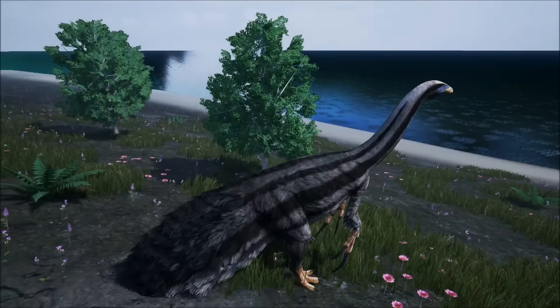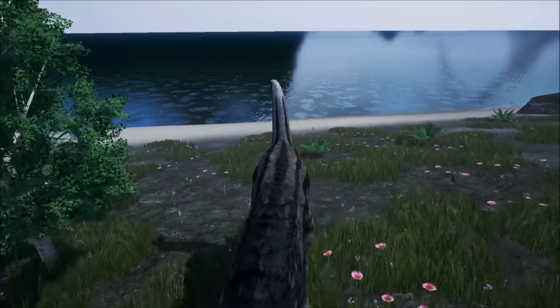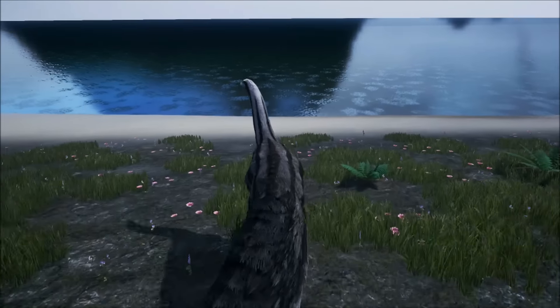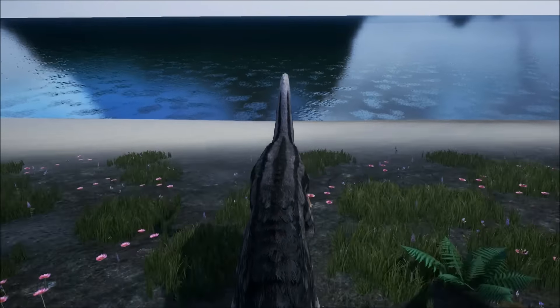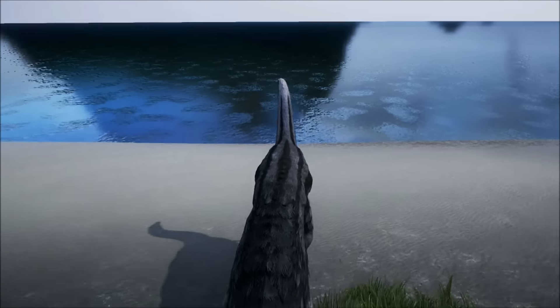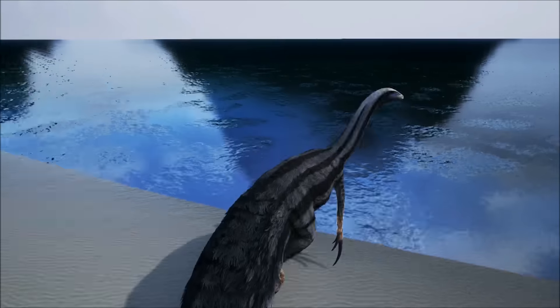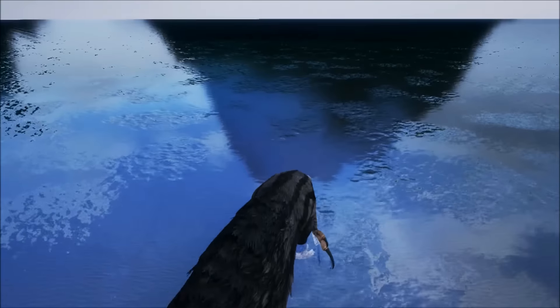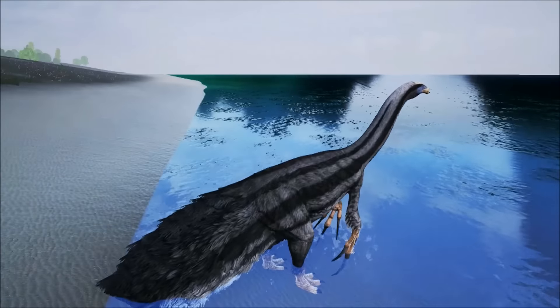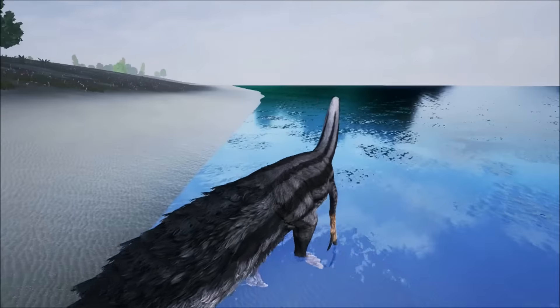Does he have a roar? No. Does he have a jump? No jump. Not seeing anything else. I'm sure he has some other button that I'll never be able to figure out, kind of like how the Shantungosaurus has J to switch between bipedal and either way. Let's find out what drinking looks like — oh, he dips his head. Let's check that out one more time.